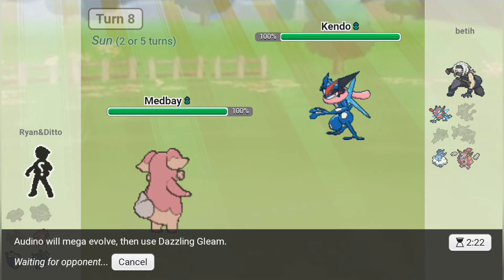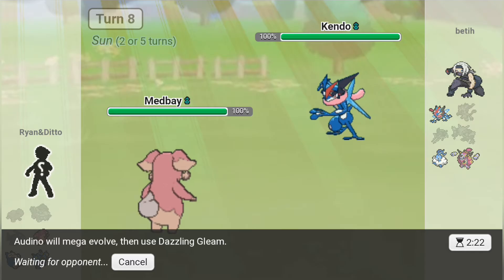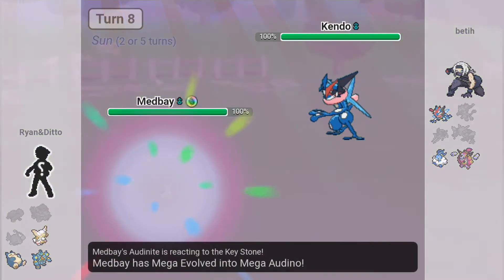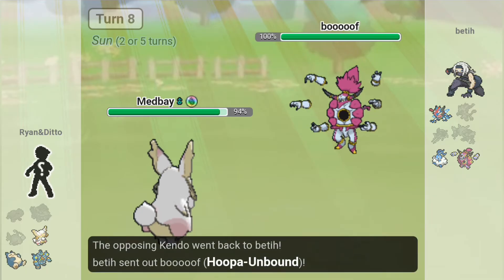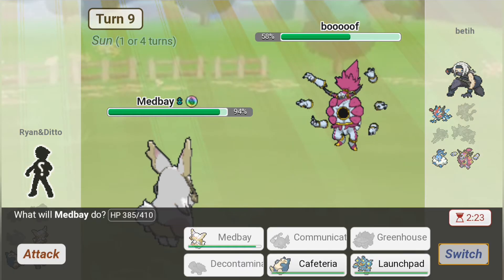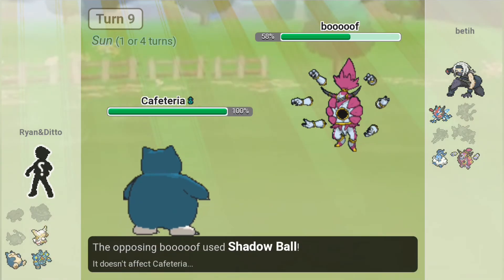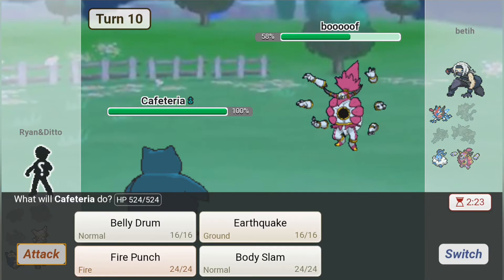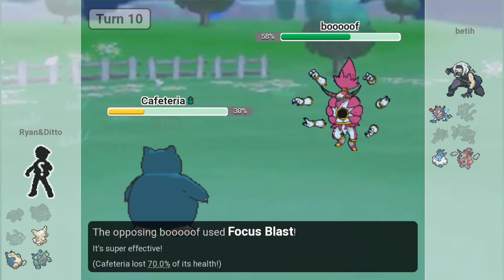I don't have as good physical or special defense, but the sun is up and its dark attacks are not very effective. The only thing I'm worried about is Gunk Shot. I just realized Medbay is a perfect counter to the three Pokemon this trainer has left, actually. U-turn. Okay — Dazzling Gleam hits everything super effectively.